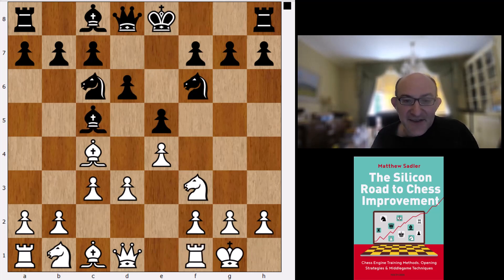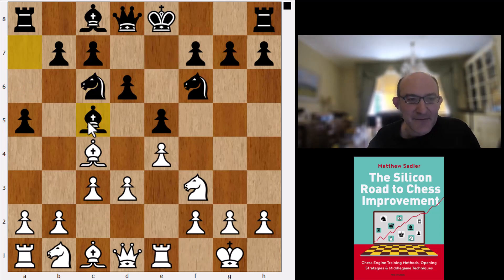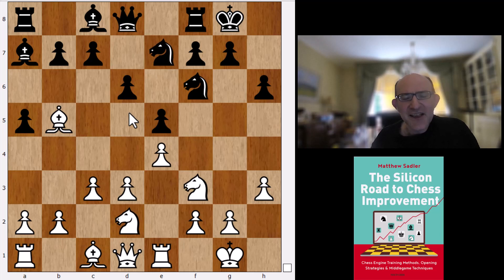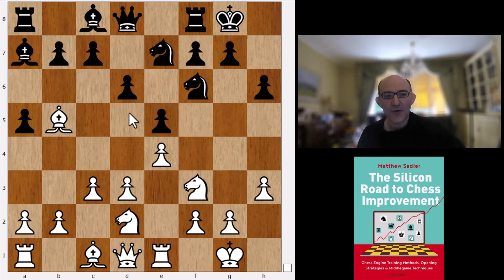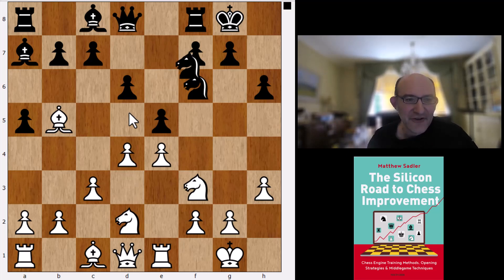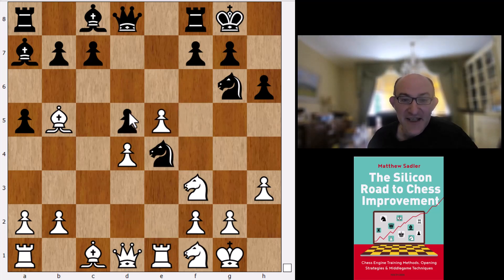With d3, the Italian Game — we follow mainline theory for quite a while. The line Komodo Dragon likes actually sees it spend a long time looking at something Magnus Carlsen did against Jan Nepomniachtchi, playing a very early bishop a7. But in the end it plumps for castles, h3, h6, bishop b5, bishop a7, knight d2, knight e7 — this plan of regrouping the knight round to g6 has become orthodoxy nowadays. Yossif Dorfman, the great Russian trainer, showed this to me back in 1994 or 1995, and I'd never seen it before then. But now it's played in virtually every Lopez or Italian game position.